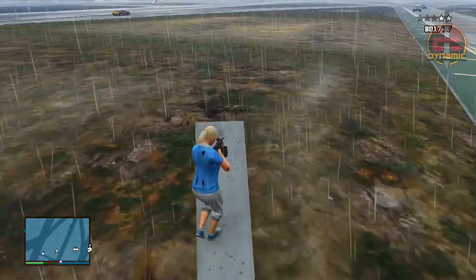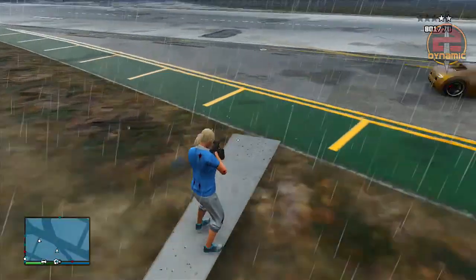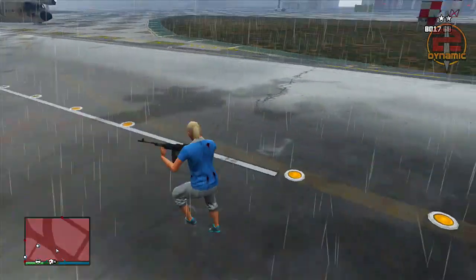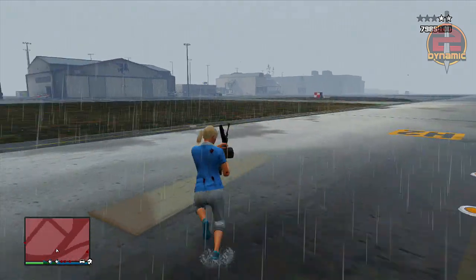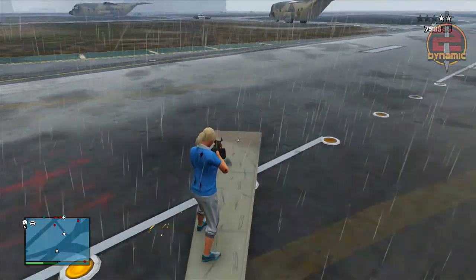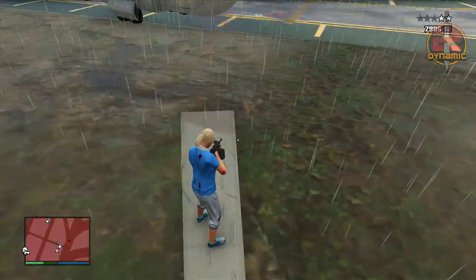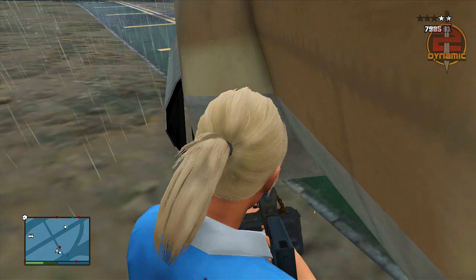So guys it's Declan here and today I'm going to be showing you a cool glitch or trick — whatever you want to call this — and it's basically to do with the titan. It's a way you can ride around on a little piece of shrapnel from the titan, as you can see on screen right now. It's definitely one of those funny moments type of glitches you can show to your friends and have fun with whilst playing GTA 5 online.